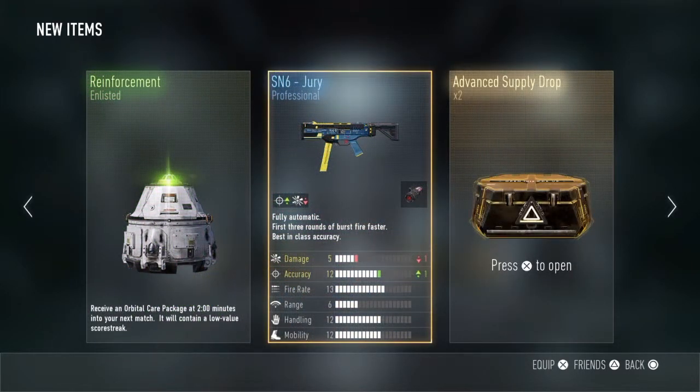Ok so we've got the SN6 Due Professional and we've got Reinforcement 2 Minutes which is Enlisted. That's crap and I don't care about that because I don't use the SN6.